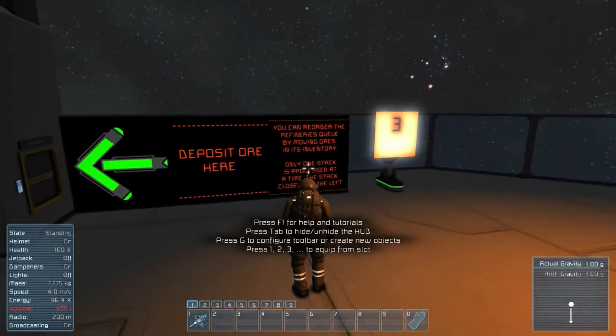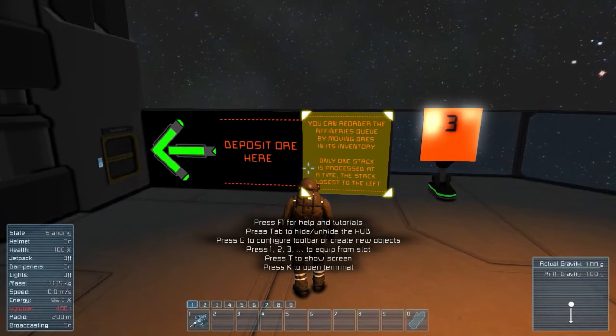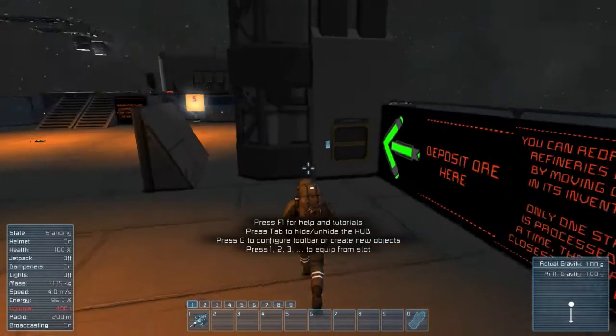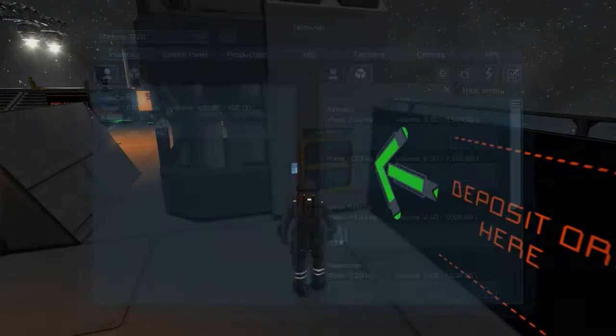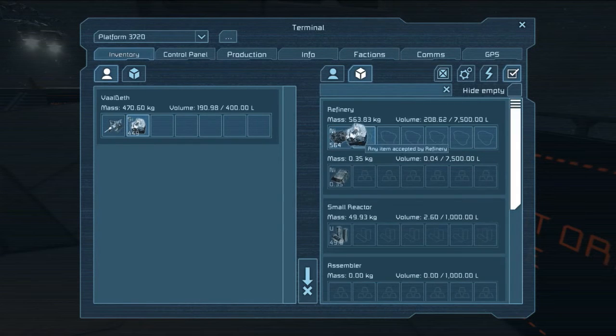Deposit ore here. You can reorder the refinery's queue by moving ores in its inventory. Only one stack is processed at a time — the stack closest to the left. Stack closest to the left.